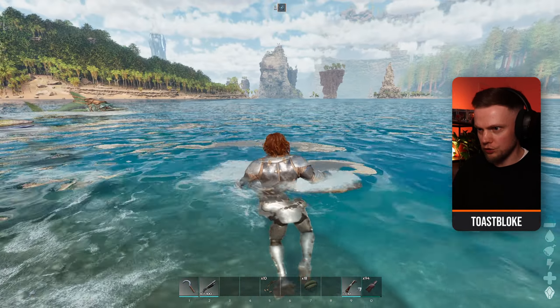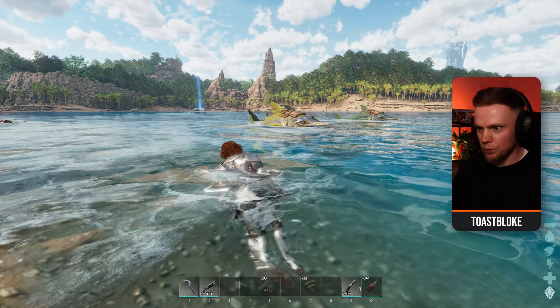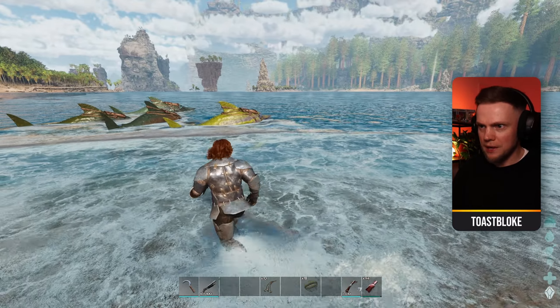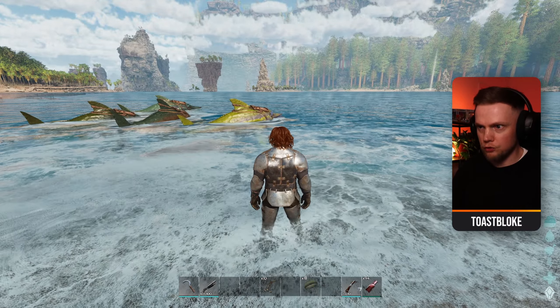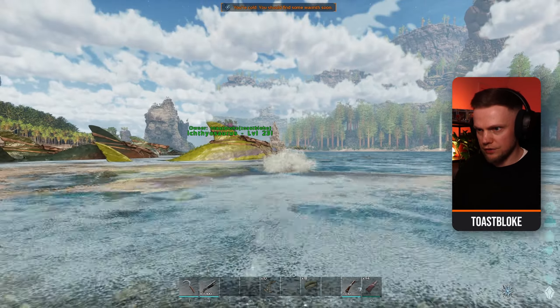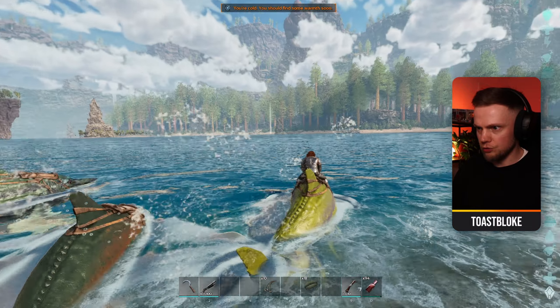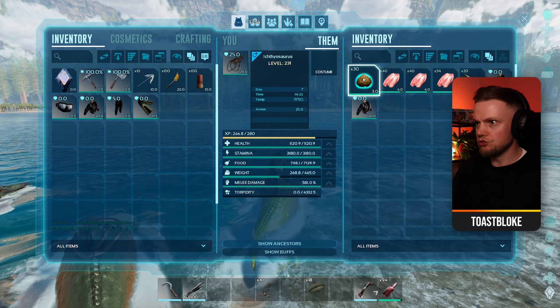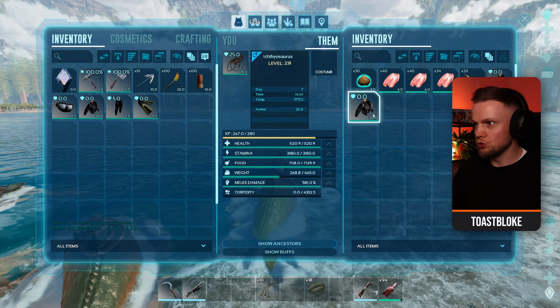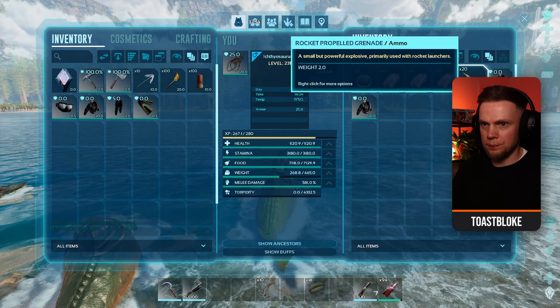Because this is an underwater creature we are going to need a way of getting underwater, and there is only one method that will work for this job - the Ichthyosaurus. I've got those here, I've also got myself some scuba, and on the Ichthyosaurus I've got some of the other things I will need such as extraordinary kibble, spare scuba, and some rocket propelled grenades.